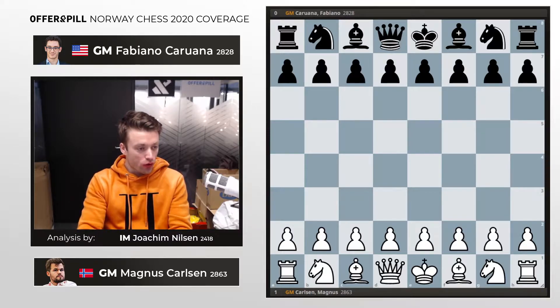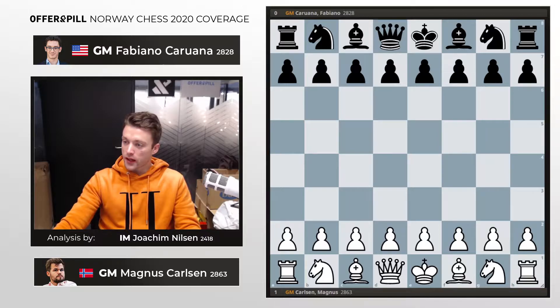Norway Chess Round 4: the world champion against the world number 2, Carlsen vs. Fabiano Caruana. A heavyweight clash in the 4th round of Norway Chess. Magnus Carlsen actually did manage to beat Fabiano Caruana in classical chess for the first time in a couple of years. We'll see how Magnus managed to grind down his American opponent in this game.